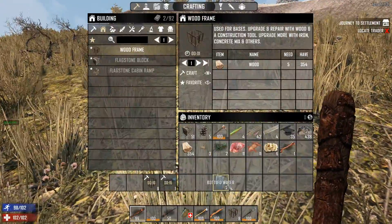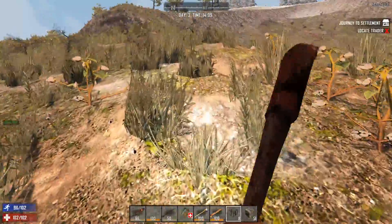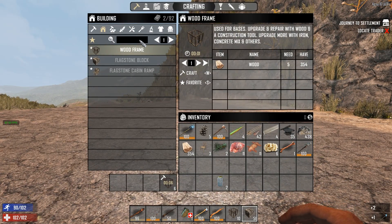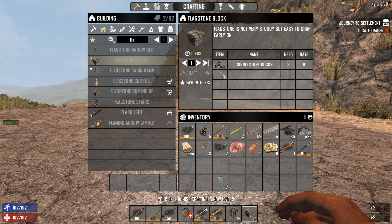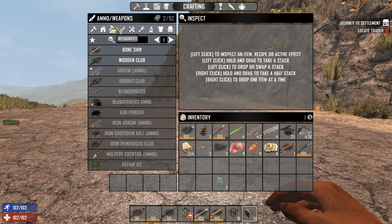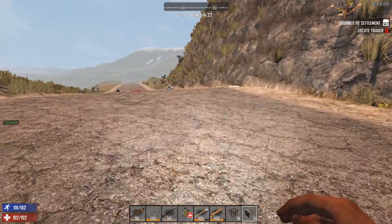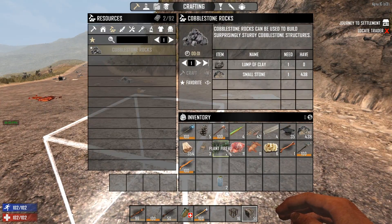Mad Mole came into my stream yesterday and told me a cool trick: you can turn flagstone into cobblestone. Could you always do that? I honestly don't know, but you can definitely do it now. Flagstone costs three cobblestone rocks. A cobblestone itself costs three clay and three stone — so for three clay and three stone you can make one cobblestone, then make flagstone from three of those. You have to upgrade it though.